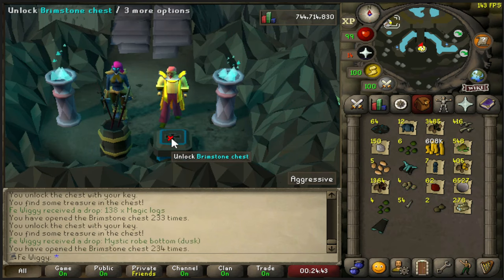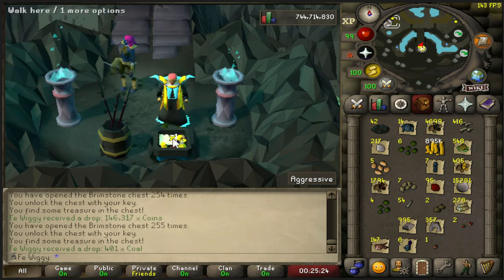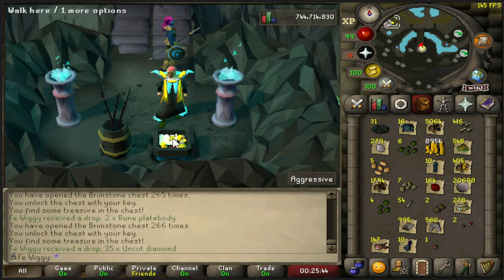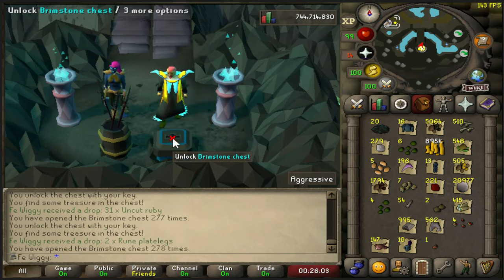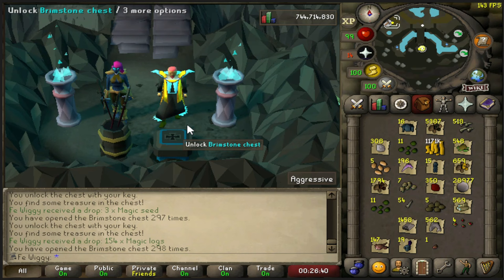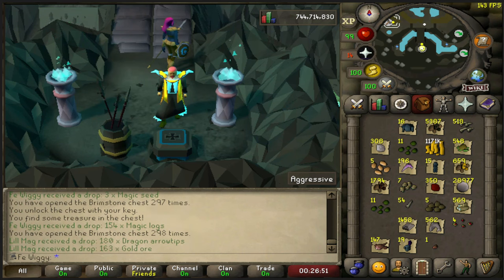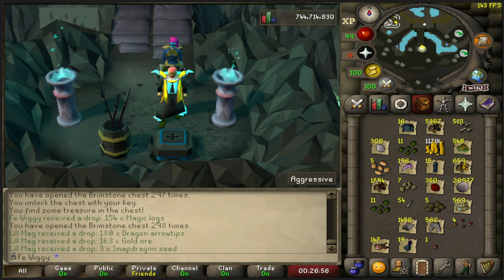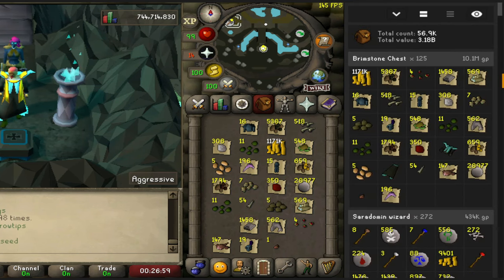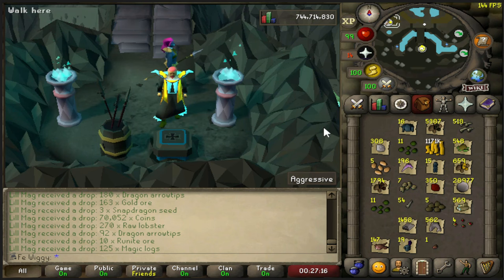There's a dupe - RIP. Last one - nothing. 298 brimstone chests in total, not bad. The loot from 125 brimstone keys comes out to be 10.1 mil. I think I'm pretty lucky with the mystic items - getting two in 125 is very nice. I haven't forgotten about the clues - they will be in another video, so stay tuned for that.